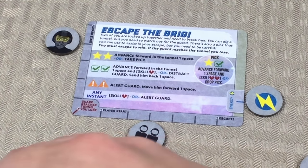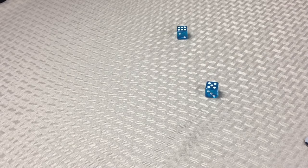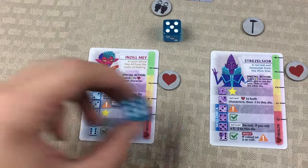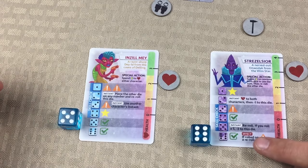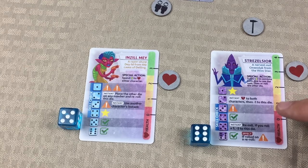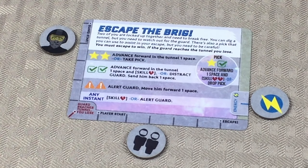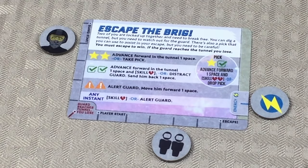Let's start a new round. We re-roll the action dice — a six and a five. We want to put the six over here and then put the five right here. This effect does not go into play because that wasn't a re-roll — that was the beginning of a round. A re-roll is specifically when an ability tells you to re-roll. So we've got a double check mark. With that double check mark, we get to advance forward in the tunnel and do a skill check, or distract the guard and send him back a space. Let's keep advancing — he's not super close yet.